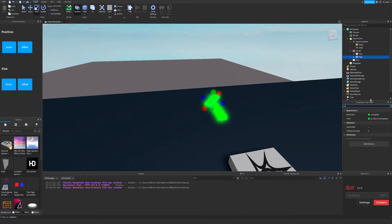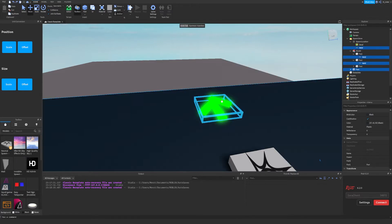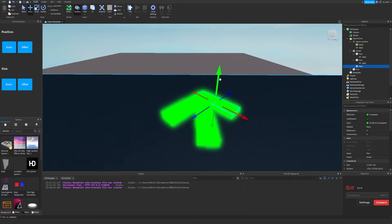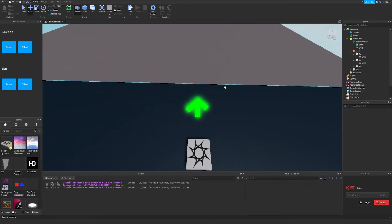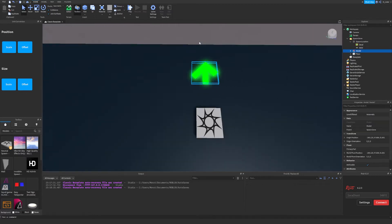We also want to set it to non-collidable so we can put the parts inside of each other. Then we duplicate it and flip it using Ctrl+T — I actually didn't know that was a thing. Moving it into place... wow, that did not turn out as bad as I thought. It kind of looks like what it should look like, so that's not bad. Let's lock the floor part and the model so we stop moving them by accident.